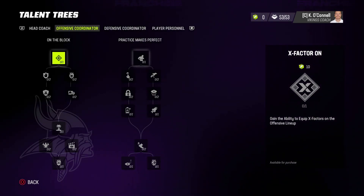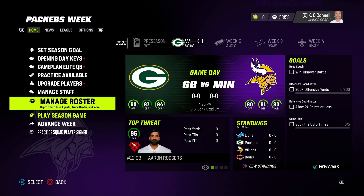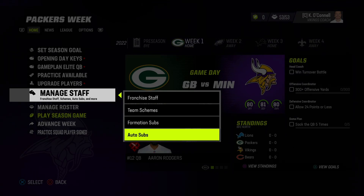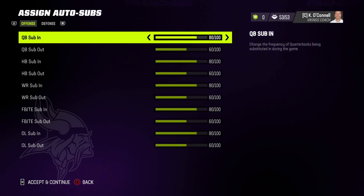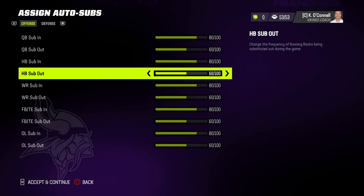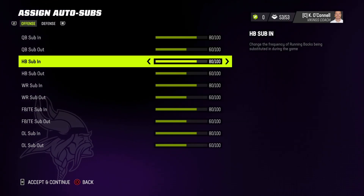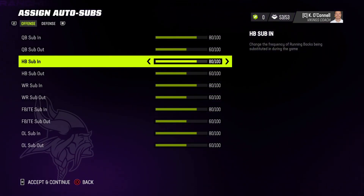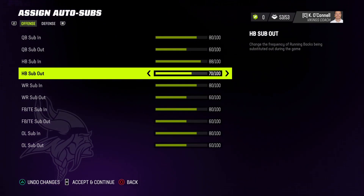Now that the broad terms are covered, let's get into week-to-week game planning. This can change depending on the team you're playing, their rosters, and individual players. That brings us to formation subs and auto subs. Auto subs I'm not going to touch too much because they're a little broken right now, but here's a brief rundown: this tells you at what percentage of stamina a player will come in and go out of the game. Your halfback subs out at 60 stamina and re-enters at 80 or above stamina.